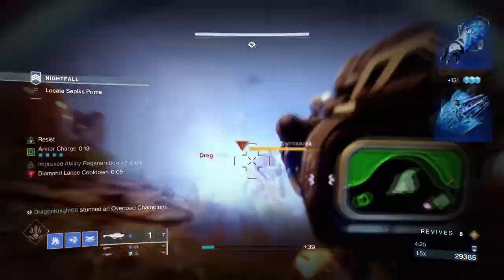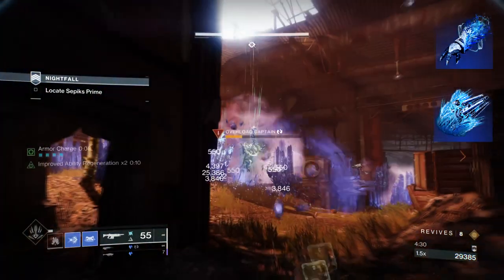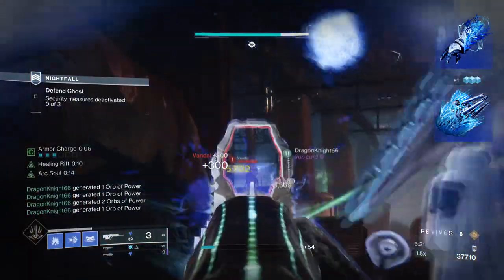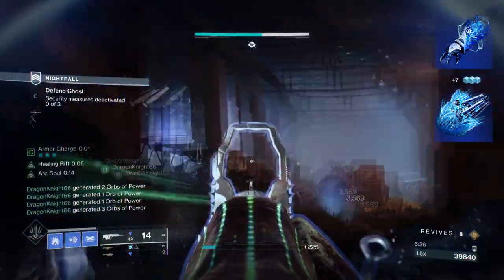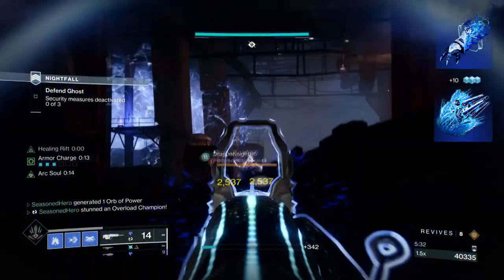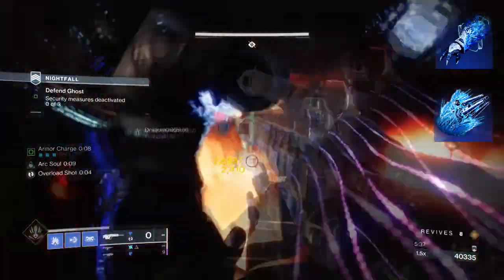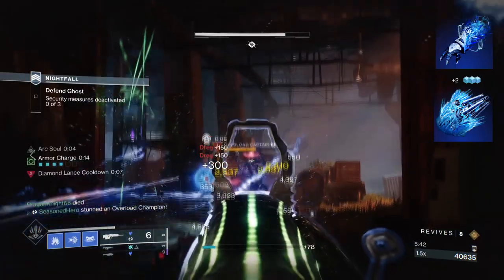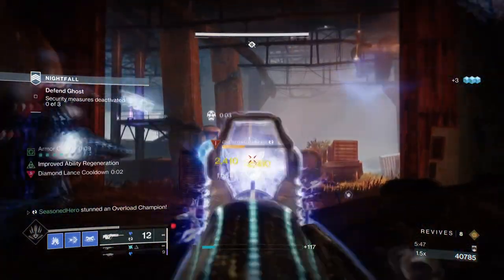To start, we'll be using Tectonic Harvest which creates stasis shards from glaciers or frozen combatants that get destroyed. Then we have Diamond Lance which will allow us to throw an Ice Lance at targets which can freeze them on impact. Combining this setup with Cadmus is what will allow us to create Diamond Lances by the dozen. The amount of shards created will allow us to get our melee energy back within seconds, which may seem useless at first but the powered melee can be used to push back enemies, slow targets, or quickly escape from danger. At the same time, our Diamond Lance will be reducing glaciers on hit which will benefit our grenade energy on top of the Font of Focus effects.